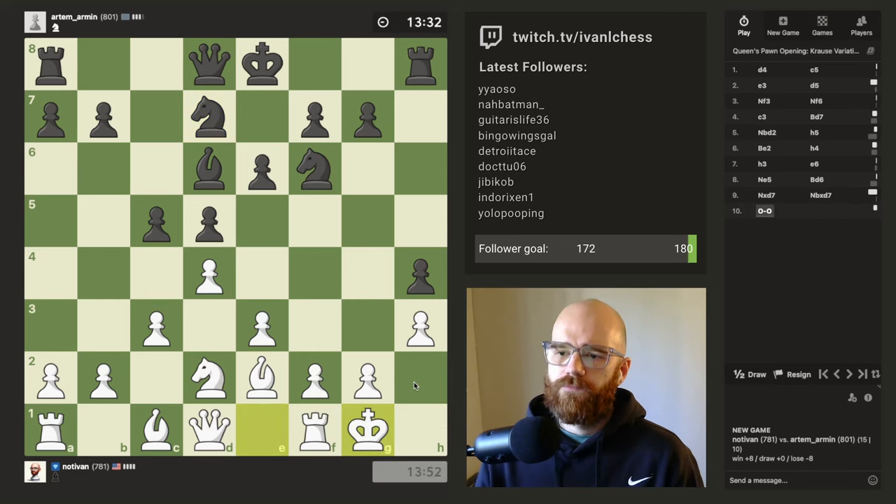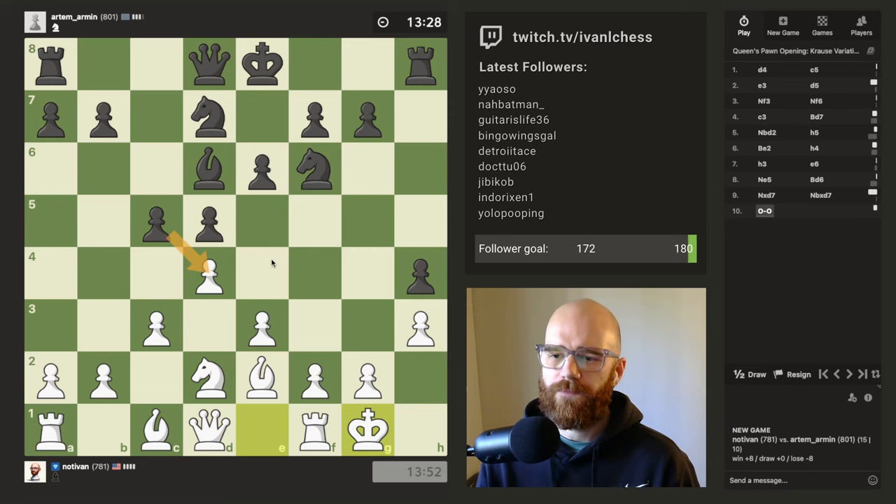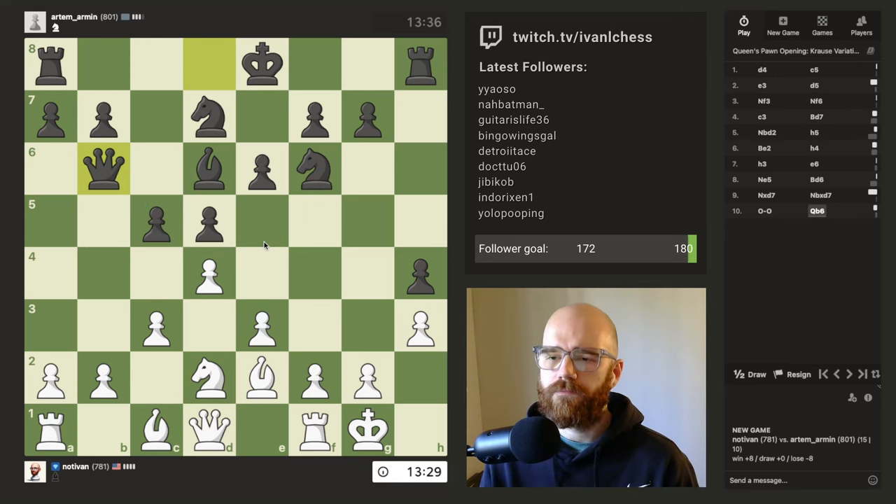Good time to castle. I really want him to capture on D4, but I think he has other plans. I would have a pretty sweet fork here if I can support this pawn — thinking knight B3 and then takes. But even then he can just take with a knight. I also need to prevent his knight from going to E4. That's going to create a nasty little square for his knight. Right now we can just trade off.